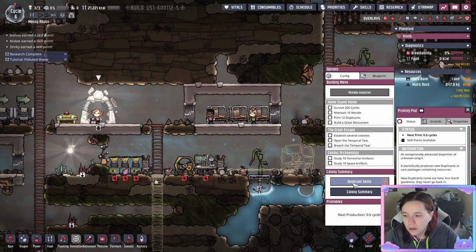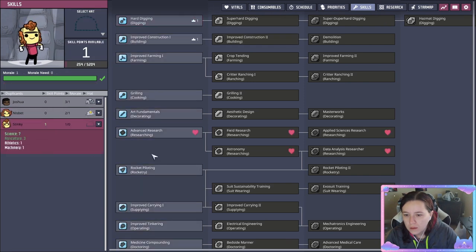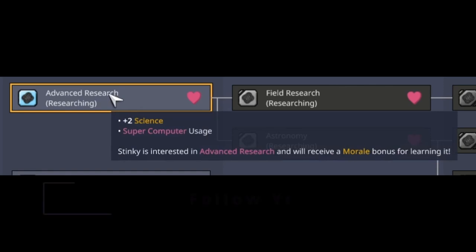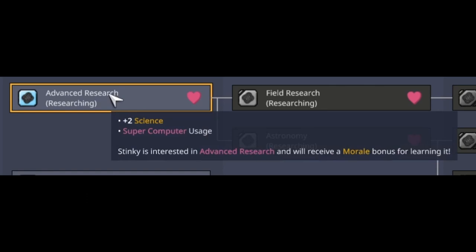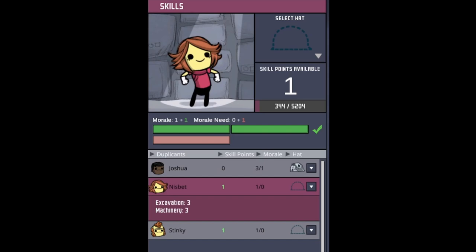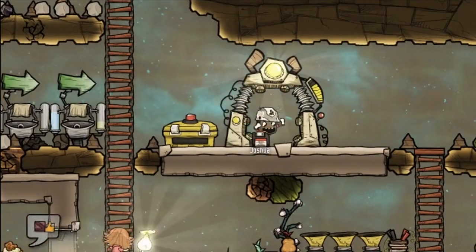Once you see the icon on your printing pod it is time to pick your duplicant skills — this is what specializes your dupes and gives them skill bonuses. Make sure to click the ones they have an interest in, as it gives them a morale boost, shown by a little heart icon. Once you do that they get increases to their attributes and access to new buildings, digging styles, and construction. It's very important to pick ones they have an interest in because of morale — you'll see two numbers, morale and morale need. As long as morale is equal to or higher than morale need, your dupes will not start getting stressed.